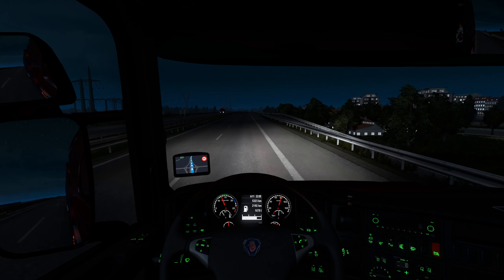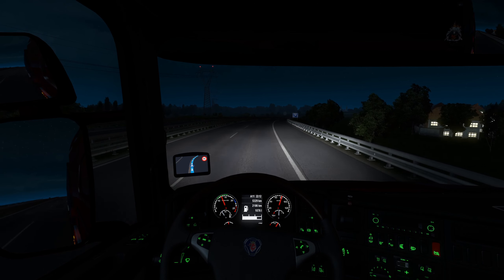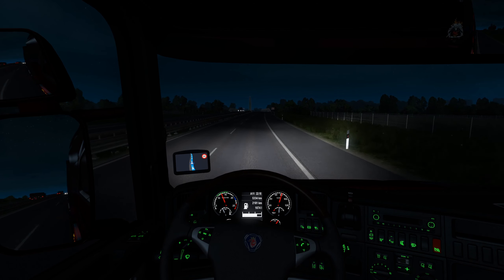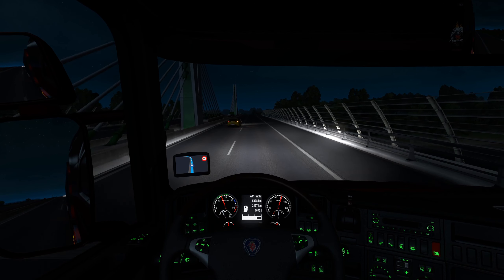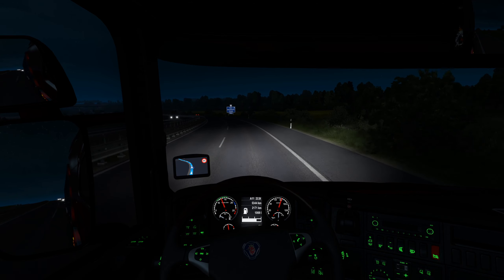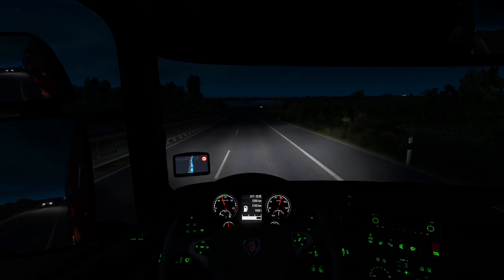That looks very industrial. I do kind of like this look though, and those houses are pretty cool. But the apartment buildings look super industrial — I mean, what would you expect? It's Hungary. I think this might even be part of one of the new expansions that came to the game — no, I don't think it was. The Road to the Black Sea wasn't Hungary; it was some other countries. I believe Romania, Bulgaria, and something else — part of Turkey even, like the European part of it. Could be wrong.